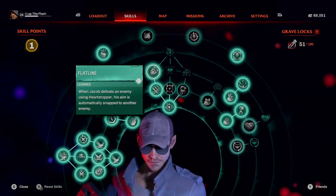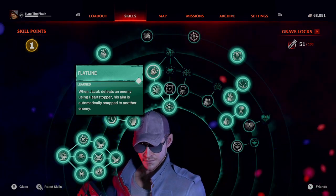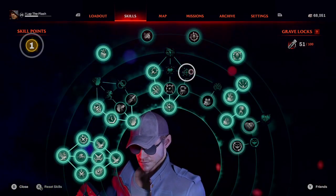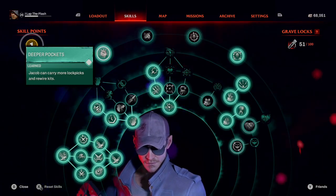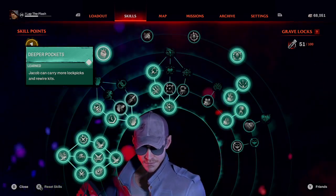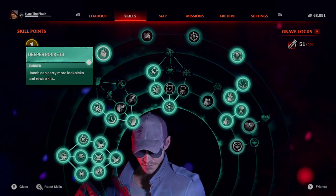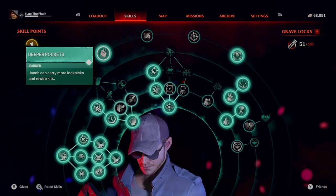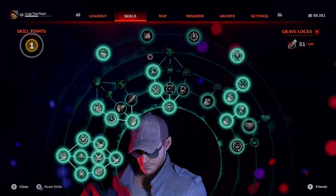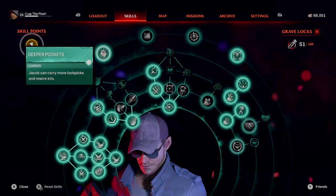When you have a mob of enemies you're just holding LT and spamming RT like a semi-automatic rifle with auto lock-on to the head — that's exactly what his ability does. He gets the extra ammo, and there's another insane solo perk: Jacob can carry more lockpicks and more rewire kits — eight of each. This makes him very ideal for solo play because you can buy eight and eight on your own without worrying about other players opening things. All you have to do is occasionally go back and buy another eight.